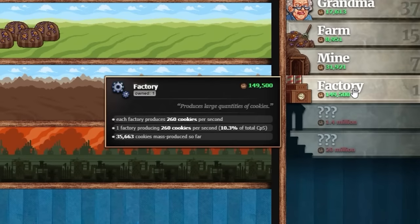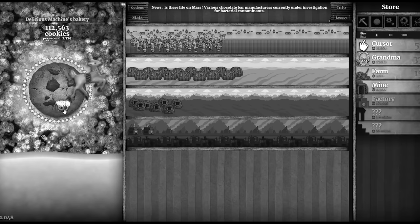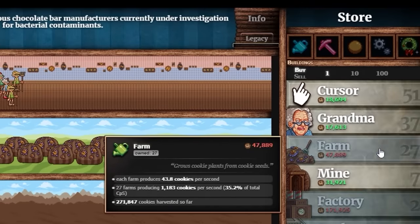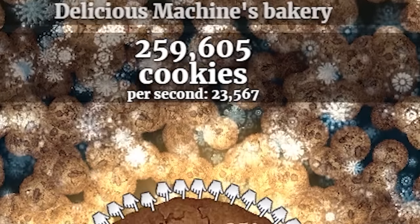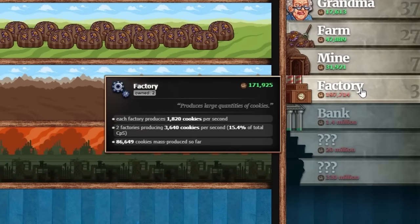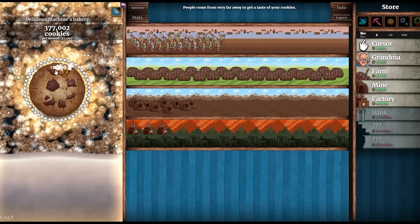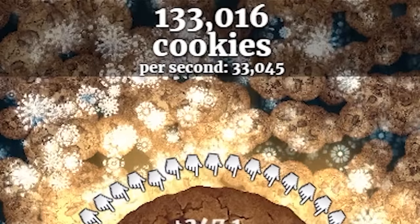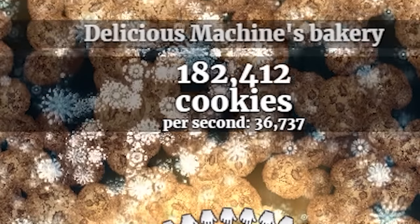A reindeer gave me 166,000 cookies — spending it all on farms. A cookie on screen gave cookie production times seven for one minute — now getting 23,000 cookies per second! Let's buy a factory. Actually, let's save up and buy upgrades. Buying mines — going up to 33,000 per second. That's actually the strategy — buy farms, buy grandmas, buy cursors. Another factory brings me to 36,000 per second, then 40,000 per second.